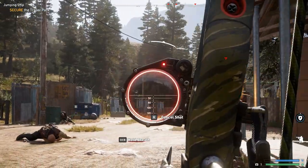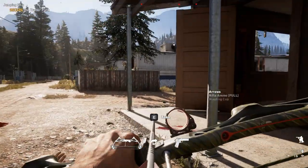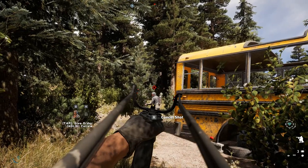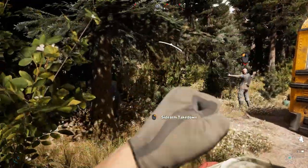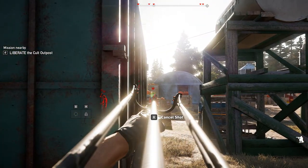After helping the resistance, the next bow item is unlocked, and it is a new addition to the Far Cry list – the slingshot. By default, it flicks rocks, which do no damage, and is merely an extension of the distracting rock throw already available to the player. However, the slingshot can be loaded with every type of arrow, with some unique advantages.